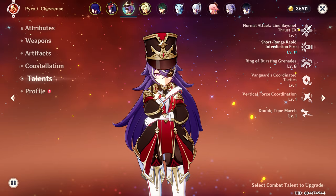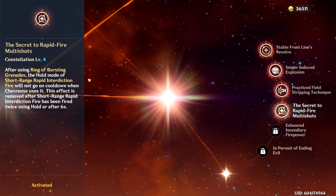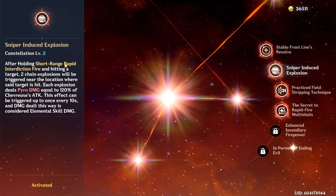My talents are currently at 1/1/8 — the skill is at 11 because I have C4, and C4 is very good for the sub DPS build. After using Ring of Bursting Grenades, the hold mode of Short-Range Rapid Fire will not go on cooldown, meaning after you use your ultimate you can use the hold version of your skill three times in a row within six seconds. C3 is where I'm getting the extra three levels for my skill, and I'm lucky that C3 upgrades the skill and not the burst.